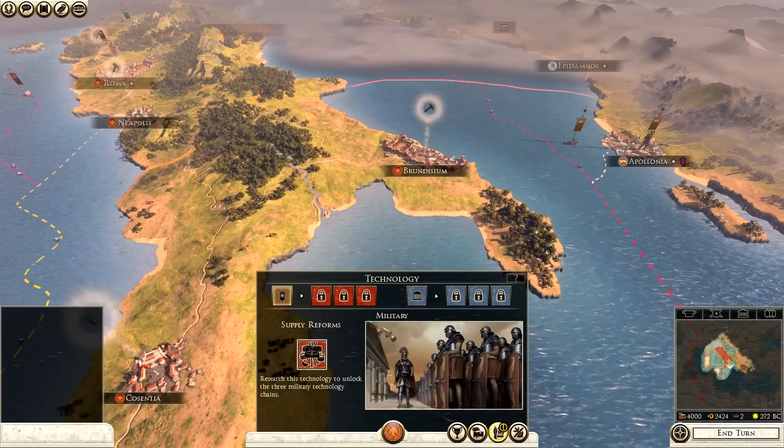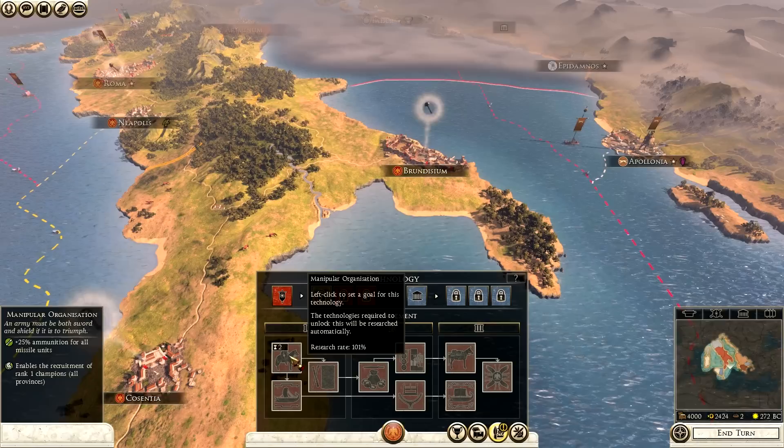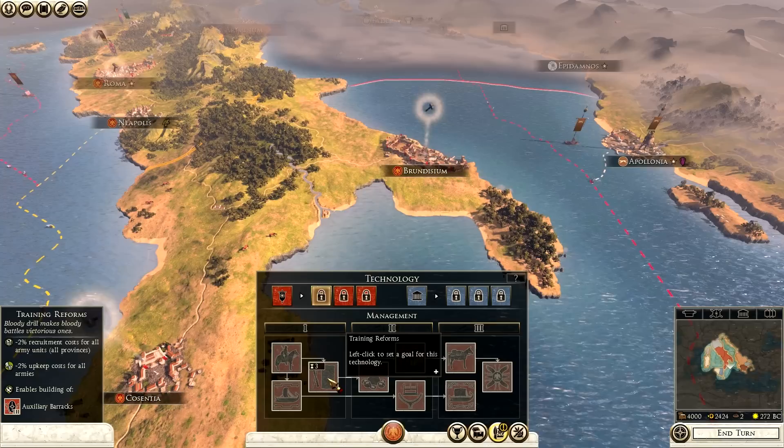It's important we take the Etruscan territory as quickly as possible. Region wealth shows Italy and Rome obviously having a lot more wealth. Region growth is all green - the greener it is the better. That's the strategic overview. Technology is the other big one - if you click on it, it tells you how many turns things take. It will take me two turns to get manipular organisation and three for training reforms.